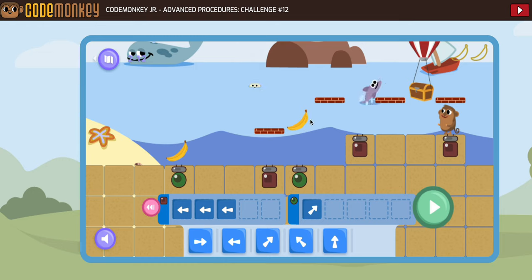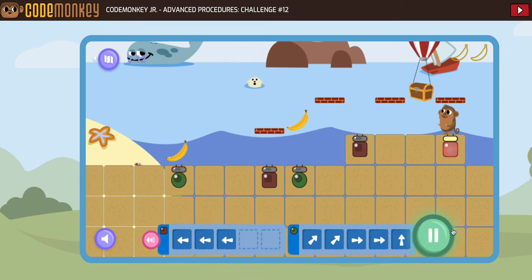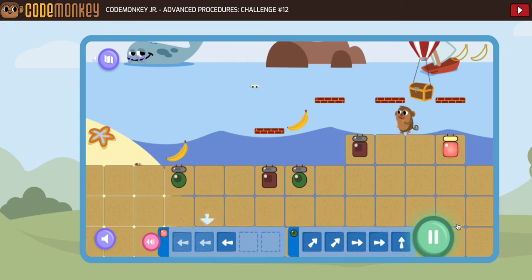I'm not sure if we'll actually get that banana, but I'll try it. Now we're going to need to jump up here, then go forward, and then jump up again. Let's see if this gets us all of our bananas and our treasure.